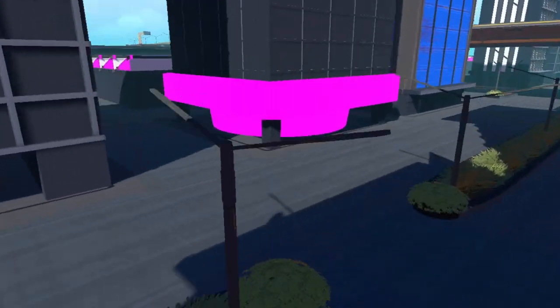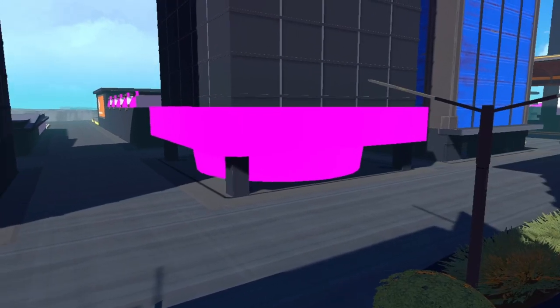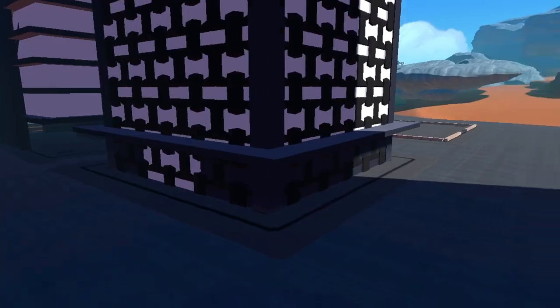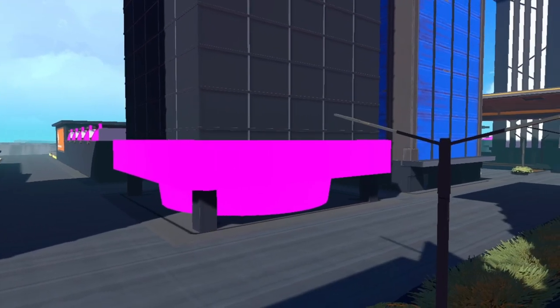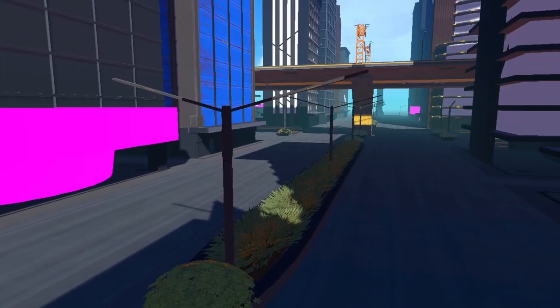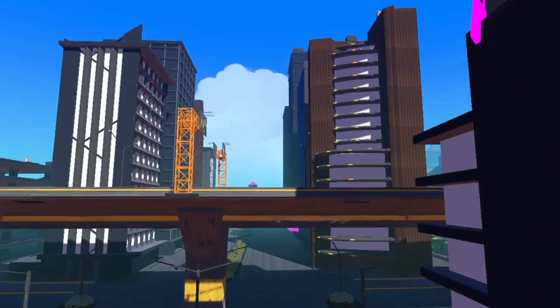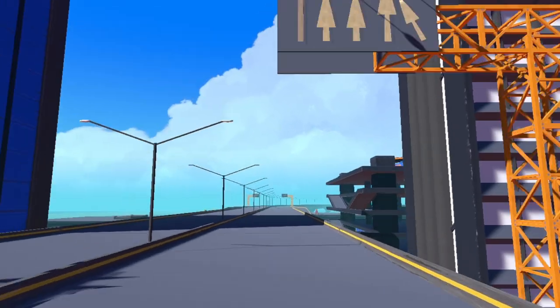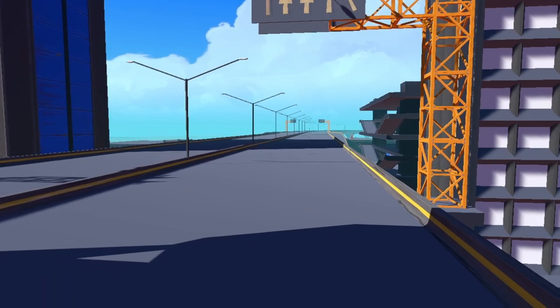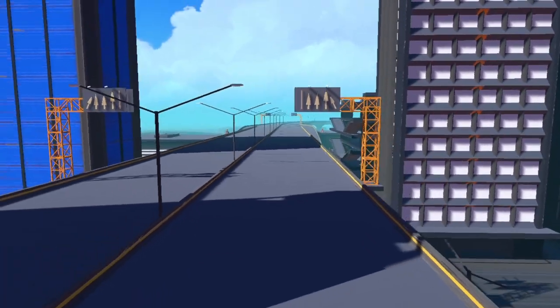If there are like supports — what are the pink things? Those are cones. I don't think the pink is supposed to be that color — I think I'm missing like a texture pack or something. I like the signs — it's like 'merging up ahead.' That's cool. Is this supposed to be three lanes?